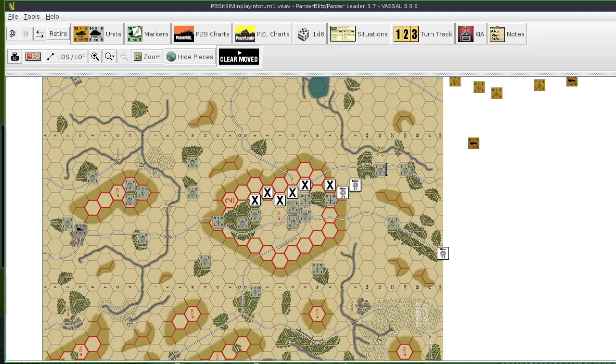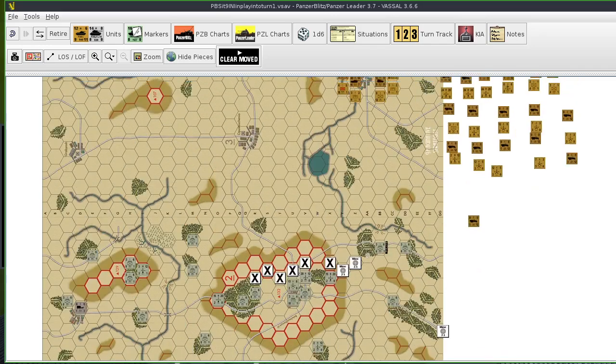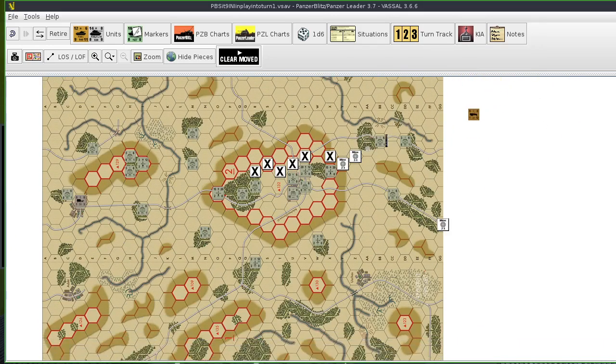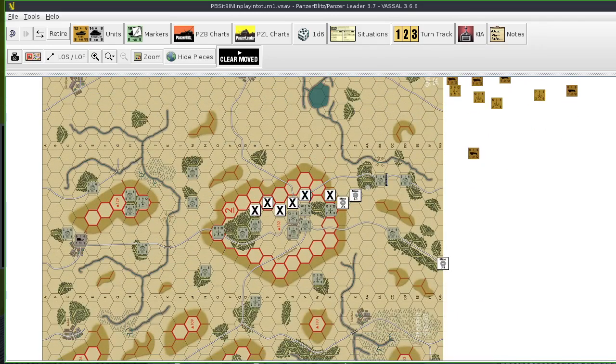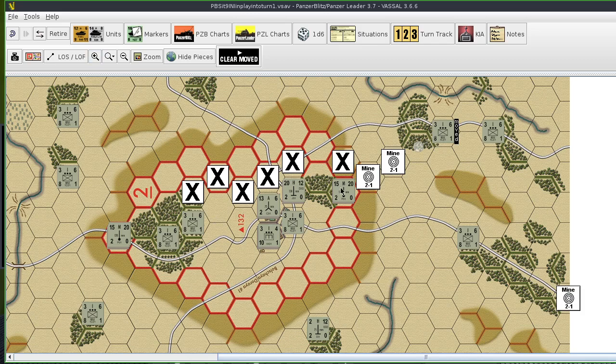Now, this is another one of those scenarios where one of the sides has to punch a hole through a defensive line. In this case, it's the Russians trying to punch through the German line. Now, I looked at the Wargaming Guide to Panzer Blitz, and they had a very specific way they set this up.